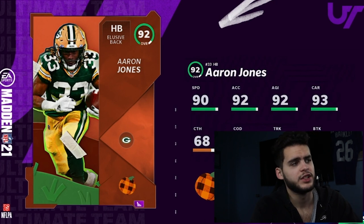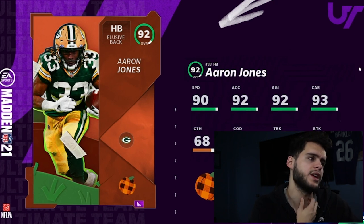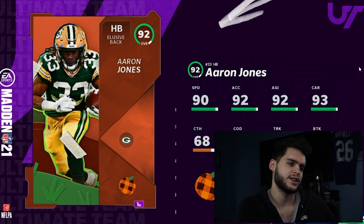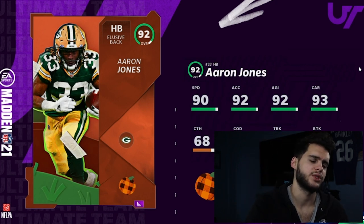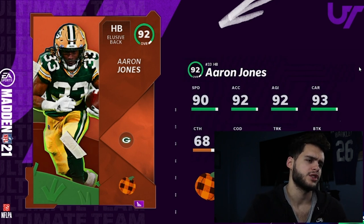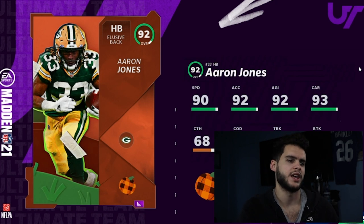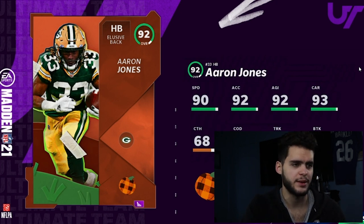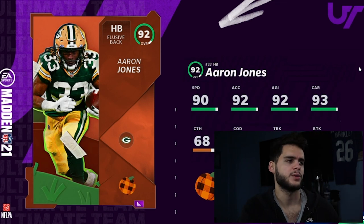Aaron Jones is the last card you can pick for free: 90 speed, 92 acceleration, 92 agility, 68 catching, 83 trucking, 85 break tackle. Overall Aaron Jones is average — 91 speed powered up is decent, but he's not a super great power back. More of a decent agility-type back — good, not great — and the speed isn't all there.